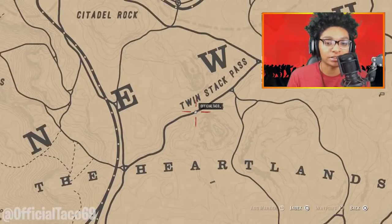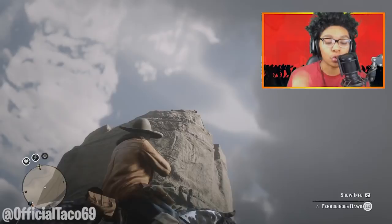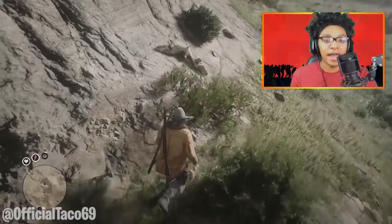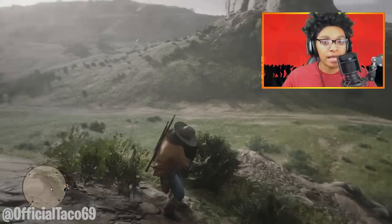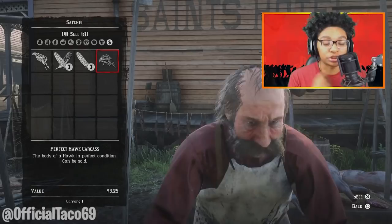For the second method, it's going to be over here at Twin Pass, which is southeast of Valentine. There's gonna be two huge rocks, and on those rocks are at least four or more birds that you guys can kill. If you guys kill those with a varmint rifle, a .22 rifle, you guys can rack up a lot of money. If you guys end up getting two perfect birds right there, that is a total of around 14 dollars. So if you guys go back there and keep killing the birds over and over again, that money is gonna rack up really fast.